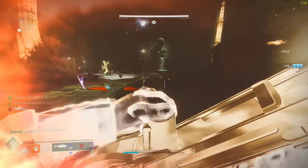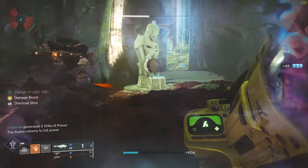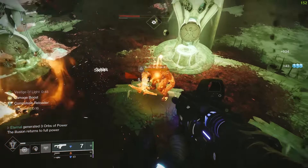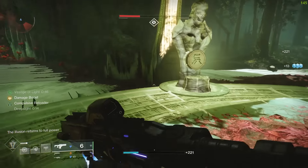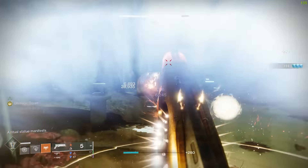The Cold Comfort is especially useful for all Hunters that use something like the Radiant Dance Machines, because you can infinitely dodge and reload the rocket, meaning you can dump about seven or eight rockets within a matter of five to six seconds, dealing hundreds and hundreds of thousands of damage.